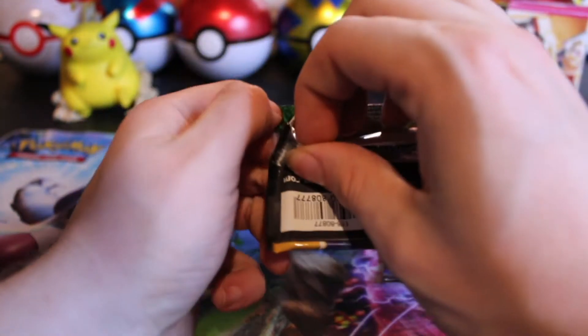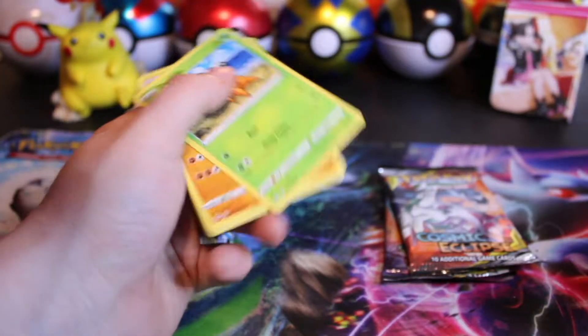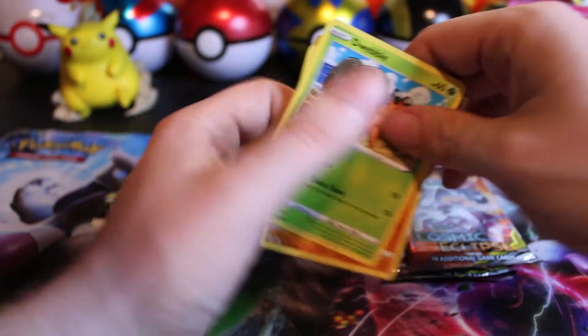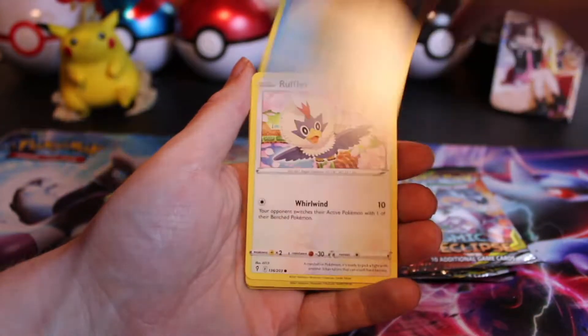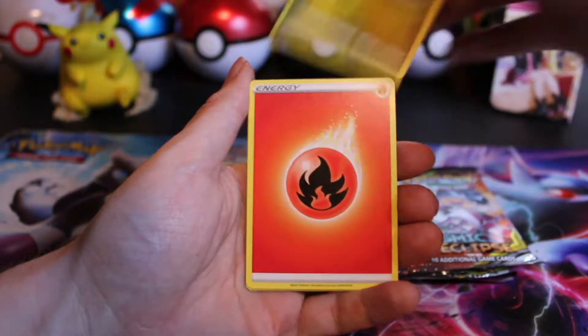Down to our last Evolving Skies pack, we're going to save Cosmic for last. And that's definitely not the type of code card we'd like to see. Got the Dwebble up front, Hippopotas, Zorua.